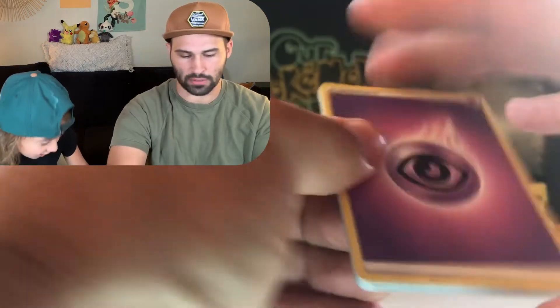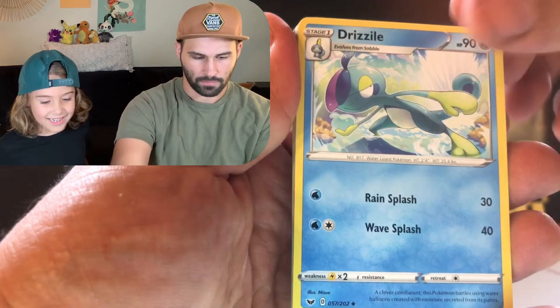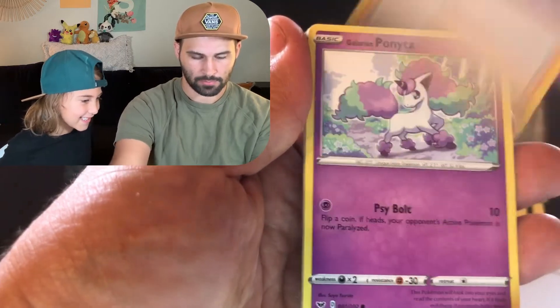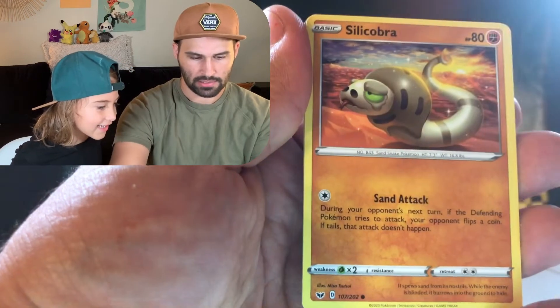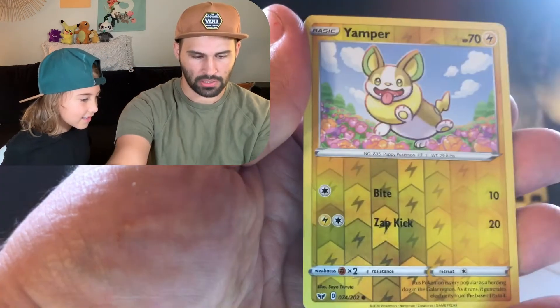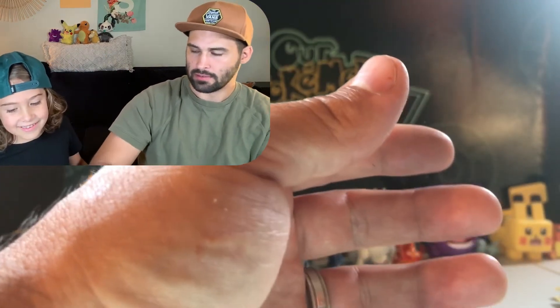What do you think, Phoenix? Sword and Shield. Can we get the Golden Zamazenta? How awesome would that be? Cards: Drizzile, Stunfisk, Pokemon Lady, Ponyta, Cottony, Scorbunny, Yamper, a reverse holo, and we got a Corviknight. That's okay, right? We opened the Zacian box and we got like one Ultra Rare maybe.